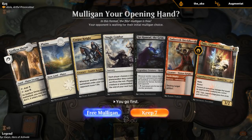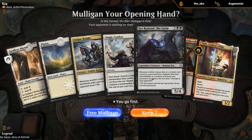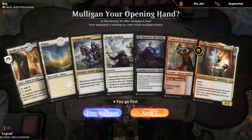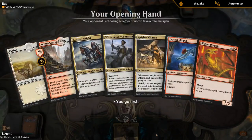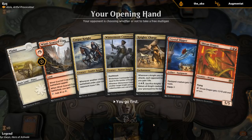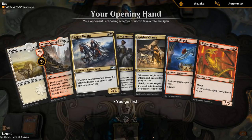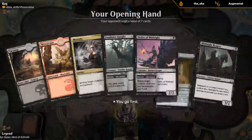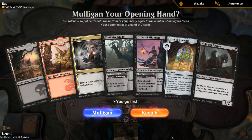For game two: no red mana, we do have a Corpse Knight we can cast. I'll take my free mulligan. The next hand isn't much better — I can cast the Crystal Slipper but have no black mana and only two lands. Going to six cards. The mana situation is pretty painful but I'll keep.